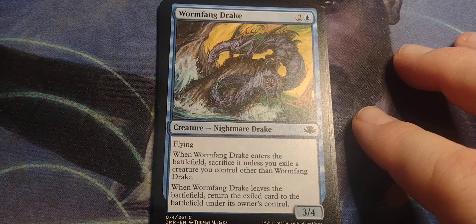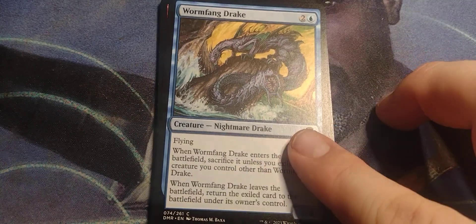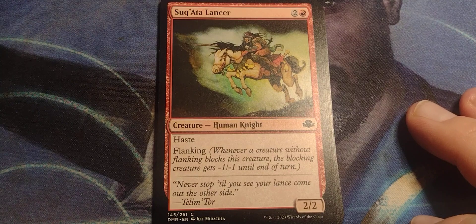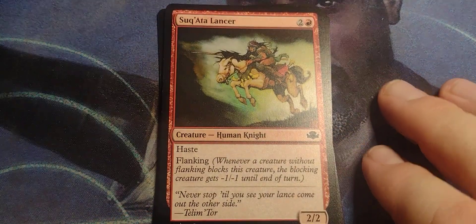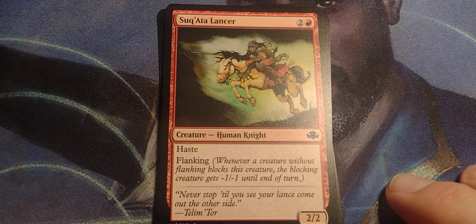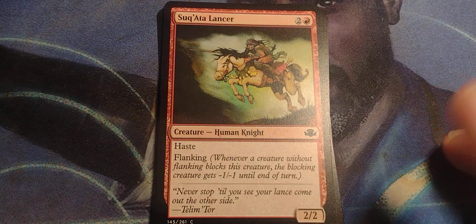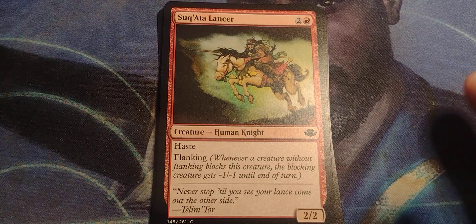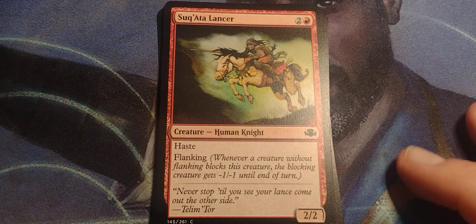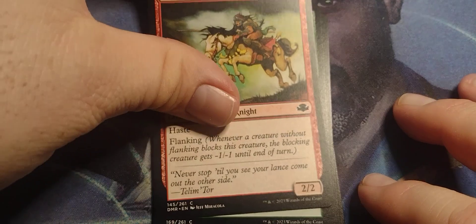There are some creatures — if they're enchanted with something negative, you can cast Wormfang Drake, get rid of the enchantment, get rid of them, and when they die, bring the creature back in. Not a mainstay, but alright. I remember flanking, I never really used it, but I'm kind of tempted to. I do like the haste, so you can attack the turn it comes in. If it gets blocked, the blocking creature gets minus one minus one, so they're going to have to block with at least a minimum 4-4 creature.